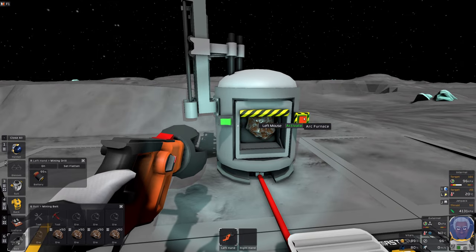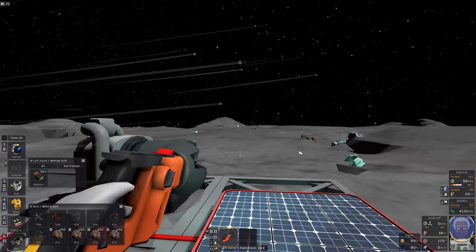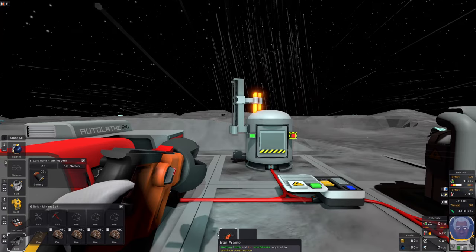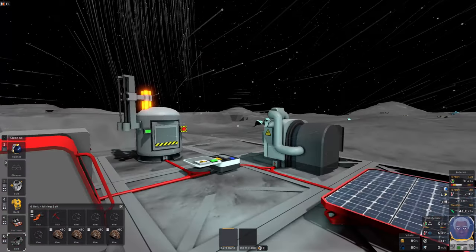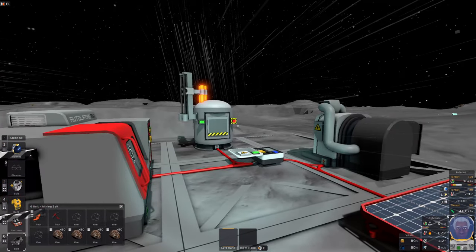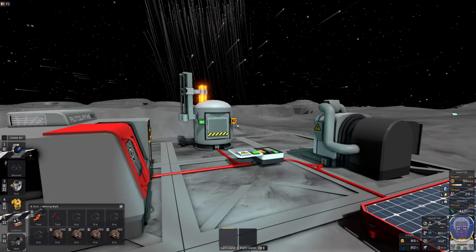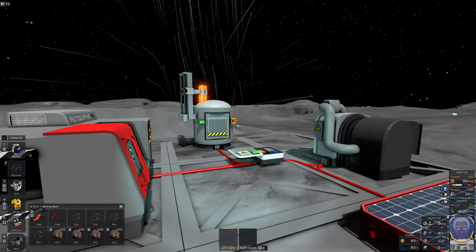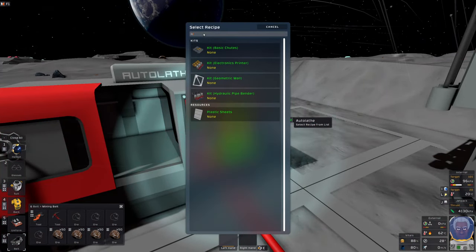There's plenty of other things to get into in the game, and ore should be a bit more plentiful so you can get into the more exciting parts earlier. Getting a foothold can be a bit difficult, but once you get a foothold things really open up. I'll let this smelt for a little while, then pop it into the auto lathe and start making the basics we need.